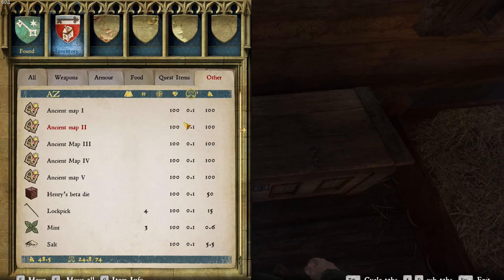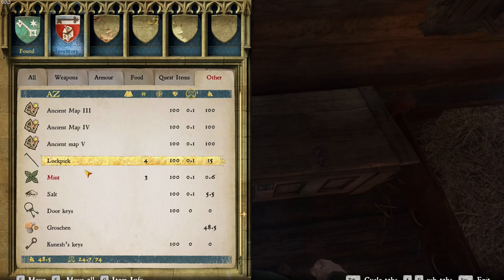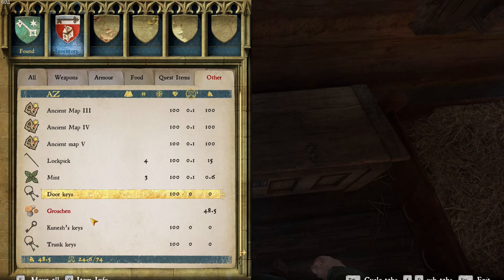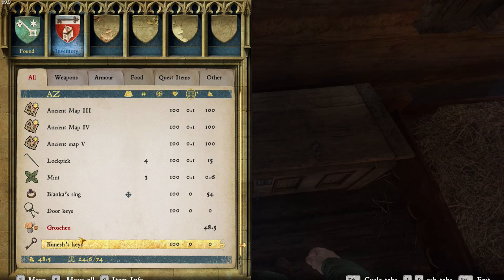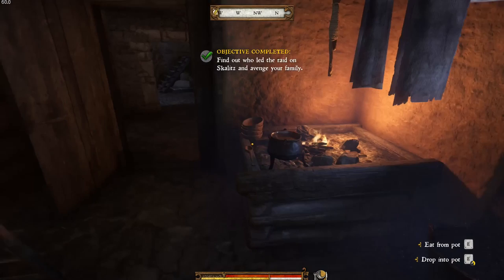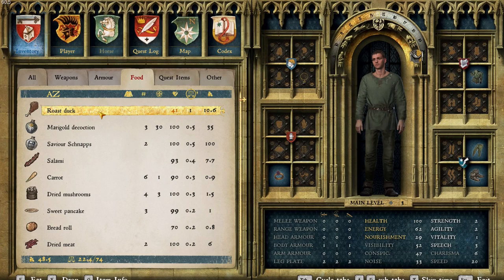The maps are pretty much no weight at all. We've got a locksmith's kit, lock picks, salt, door keys, Groschen. Kinesh's keys — who's Kinesh? He's the drunkard we hit in the first episode, wasn't he? We've met so many people. Nourishment is down to 29, so let's have that roast duck.